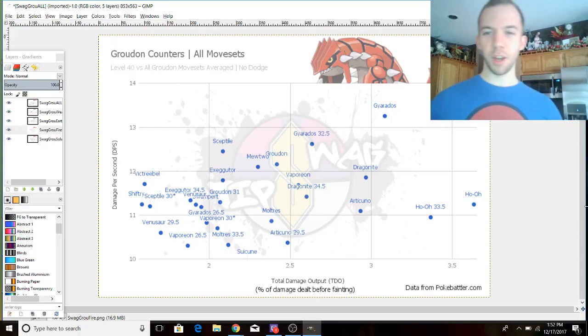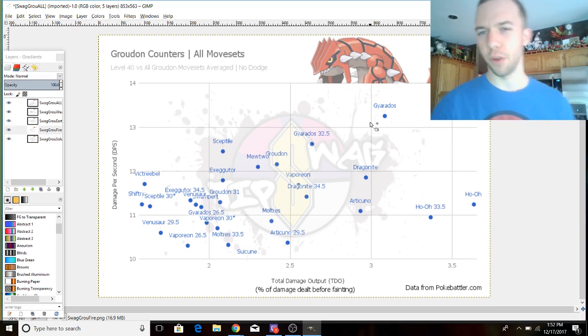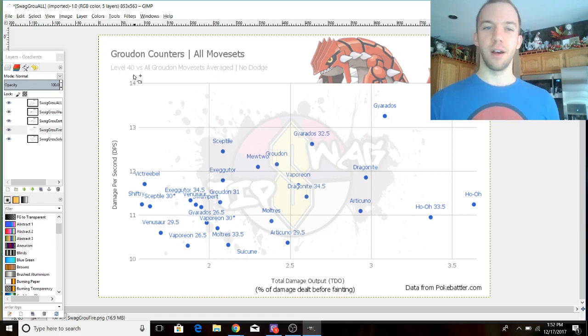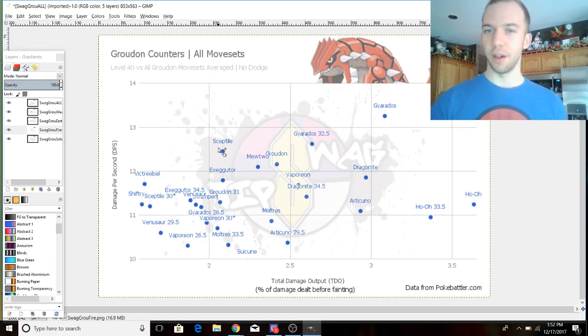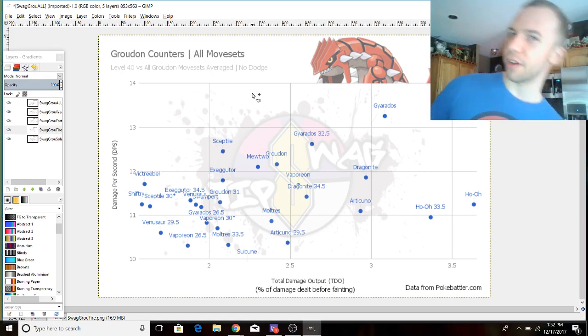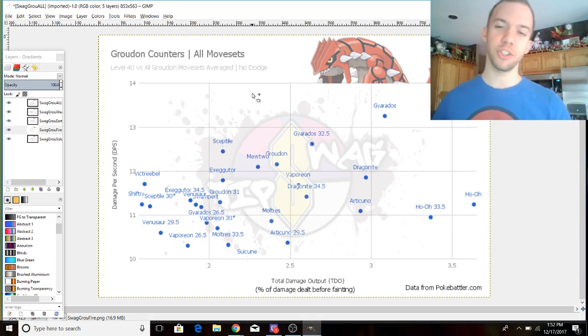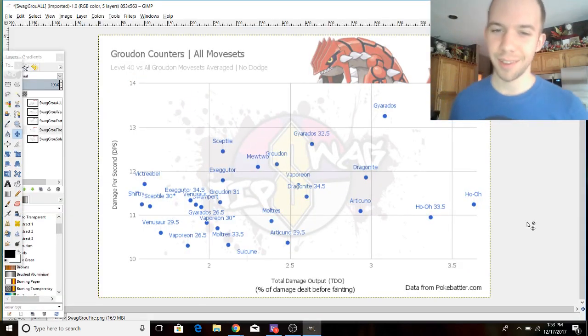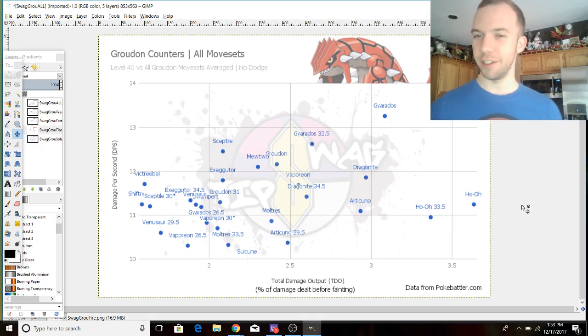So that's a simplified view of this fight, but I've got graphs. Here I plotted out the performance of all of Groudon's better counters against all of its movesets. These are at level 40, against every moveset Groudon has, and their performances are averaged. It doesn't incorporate dodging — and that's why I don't do dodging in these graphs — but I just wanted to specify that and make it clear.